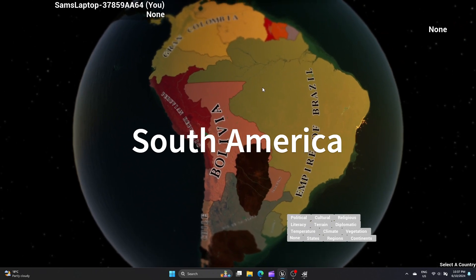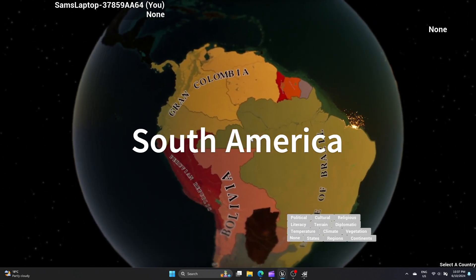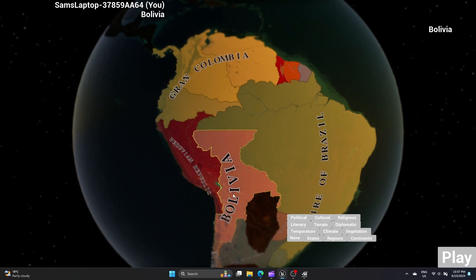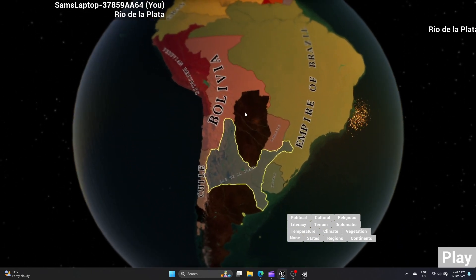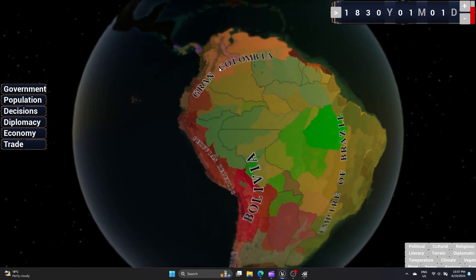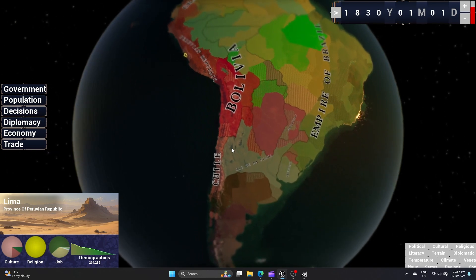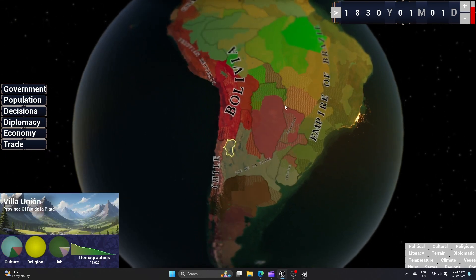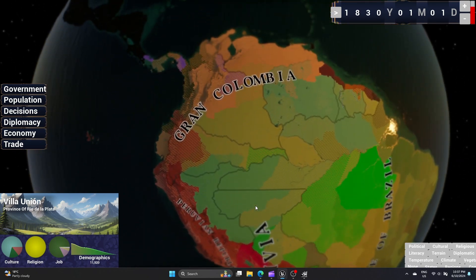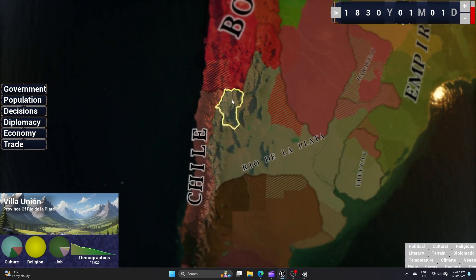Now onto South America, which faced an interesting historical period. After gaining independence, there were numerous attempts to unify the regions of Latin America, which raises fascinating what-if scenarios for the game. I divided Spanish-speaking cultures into three: North Andean, South Andean, and Platinian. This approach, common in many Victoria 2 mods, reflects geographic cultures before national identity is solidified, which will be modelled through event chains.